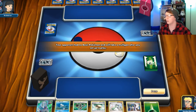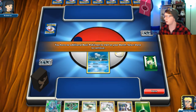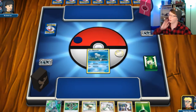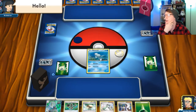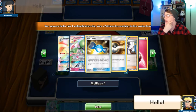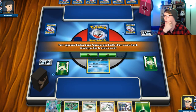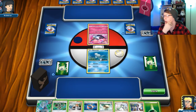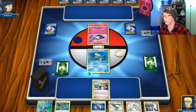Oh, Remoraid — that's terrible. I can always pay that retreat cost. Maybe I can Lele — oh hey, what's up! Looks like I get the one. Bridgette is bae. So I'm gonna attach here because we're gonna pay the retreat cost for that.